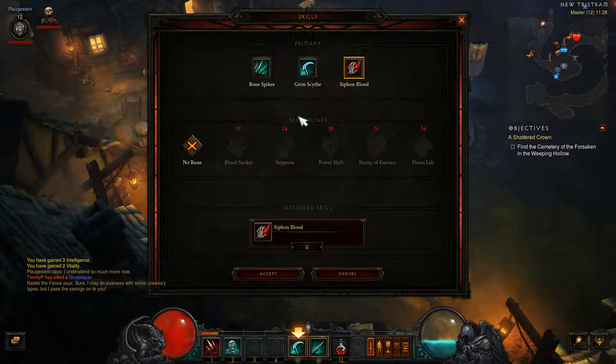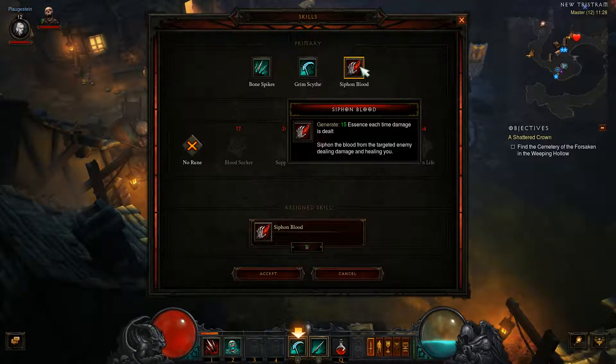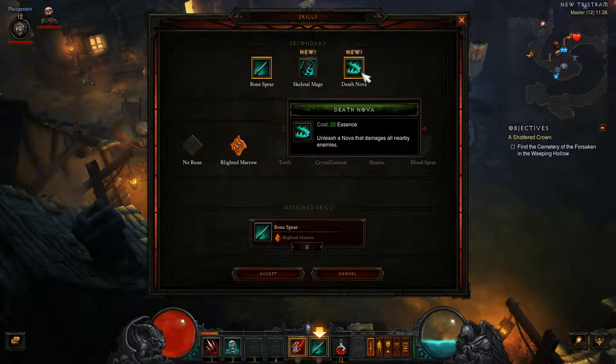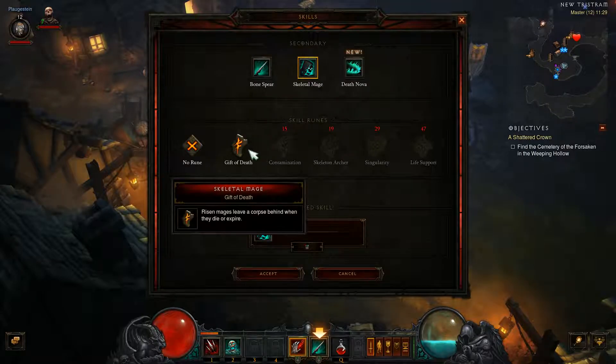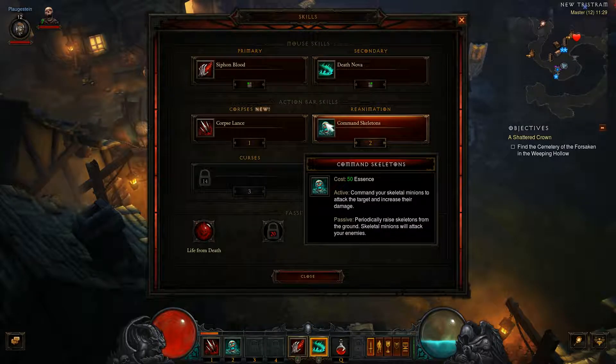We've got Blood Siphon. What does this do? It generates essence, siphons the blood from the target, dealing damage and healing us — so that's like a heal as well, which is pretty cool. We've also got a new skeleton mage skill called Gift of Death: risen mages leave a corpse behind when they die or expire. That's not bad. We also need to check the death nova, which damages all nearby enemies.